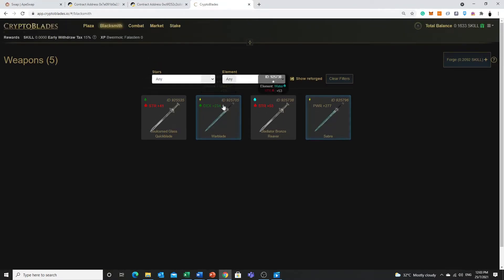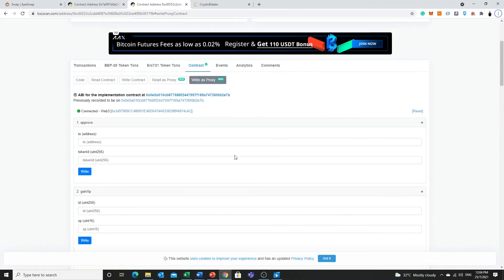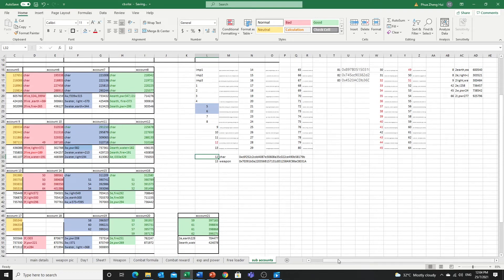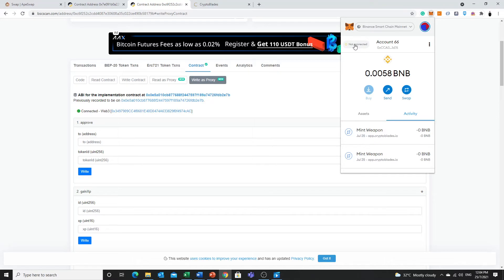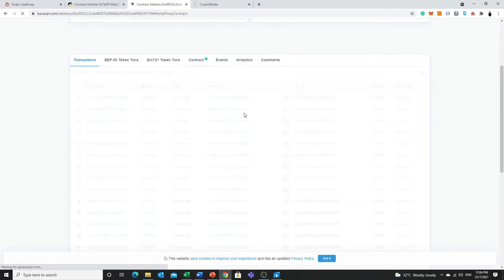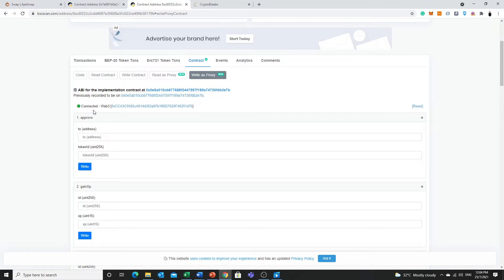With this done, we will go to our first contract. Remember there are two contracts — the one that starts with 0xC6F is the contract for sending characters, and we will be using form number Shell. This is an earth character that I am going to send to account 22. When you go to this page, make sure you are connected — if it is not connected you keep getting the error, a lot of people make this mistake. Remember to connect to this website and then refresh it. After you refresh, you need to connect to your MetaMask as well — this is another thing that people always overlook and get errors from.